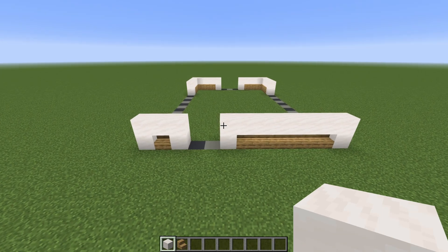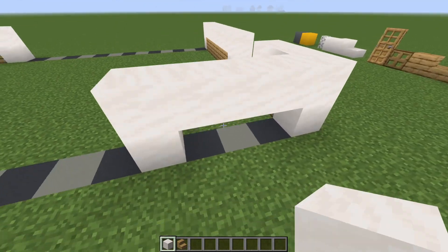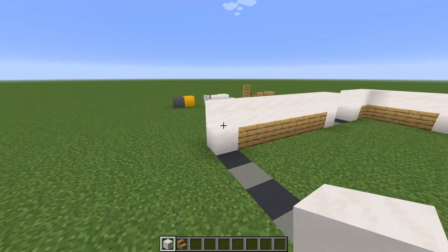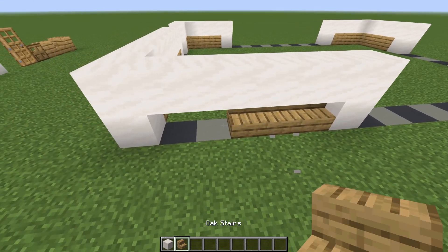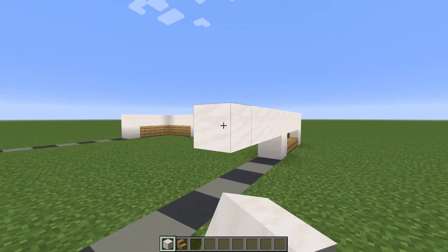Now we need to make some additions to the front deck. On the short side on the left we're gonna come back one two three, and on the fourth one just connect it up like this. And on the long side we're gonna do five - one two three four five - on the sixth one put down two more quartz blocks, pull on the top like that and stairs down the bottom. So that is the basic decks. Now we need to connect the sides from the back to the front.